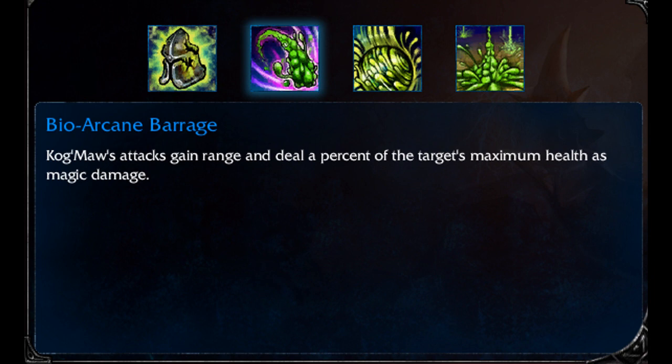Cogmore's second ability is called Bio Arcane Barrage. This is probably my main ability — the one I use the most. It gives you extended range and lets you deal a percentage of the target's maximum health per attack. That percentage changes depending on what rank you have. This is why I love to stack attack speed, because a lot of my attacks from this and from a few items are percentage-based. Obviously the more attacks I can get off, the more damage I'm going to do.